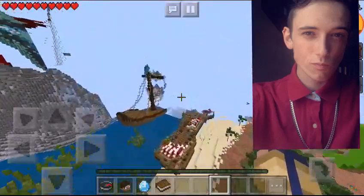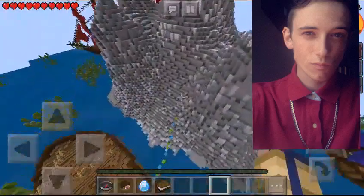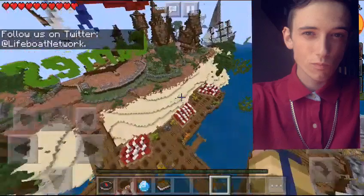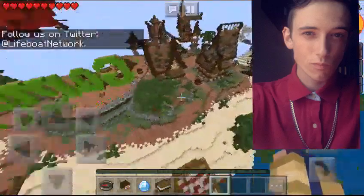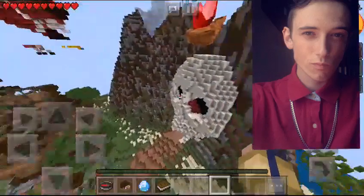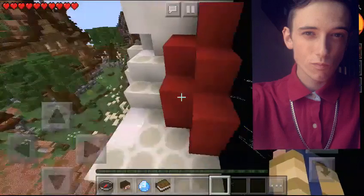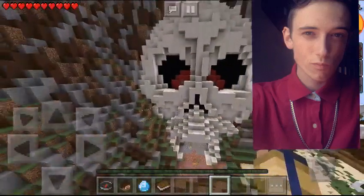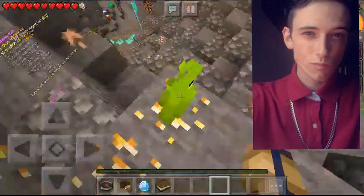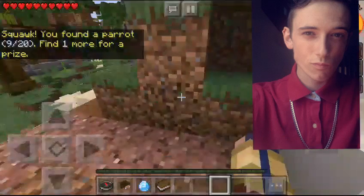So if we go back near the ship here — once you have gotten the one parrot from there, you come on back onto the shore. We're going to go to the right here and you will find the next bird. So if we come on in here, we'll find the parrot right here. This is our ninth.